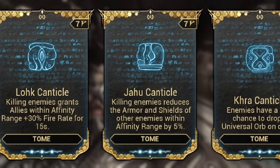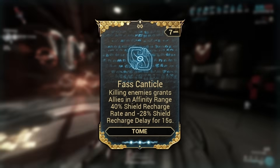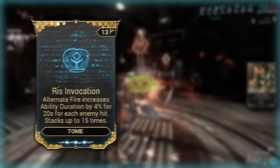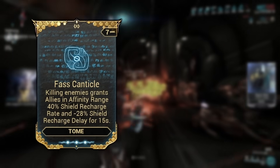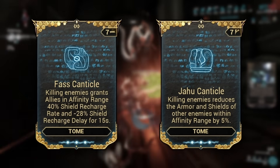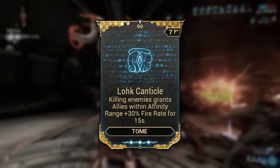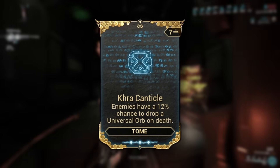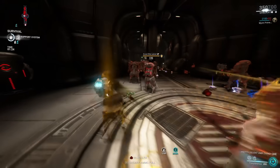Let's also look at the Canticle mods. These work a bit differently in that they don't need the weapon's alt fire — however, they need the weapon to kill enemies in order to be triggered. Also, at any given time, you can only ever have one invocation and one Canticle mod on the grimoire. In my personal opinion, Foss and Yaho Canticle are pretty useless or at least situational. However, Lo Canticle for more fire rate for the entire squad is pretty good, and Kra Canticle, allowing for the drop of universal orbs on enemy death, is great for both energy and health supply — or at least it would be if you could get consistent kills with the grimoire.